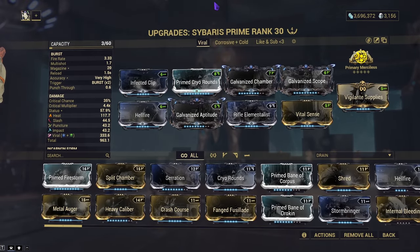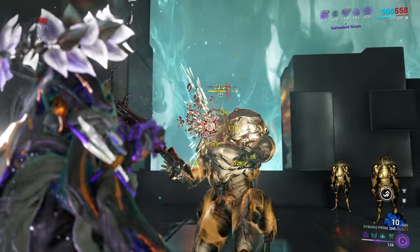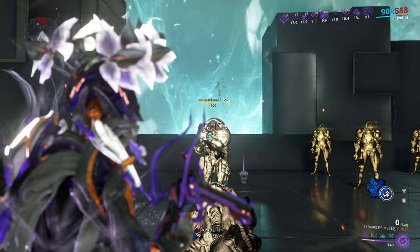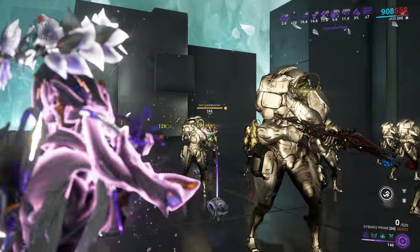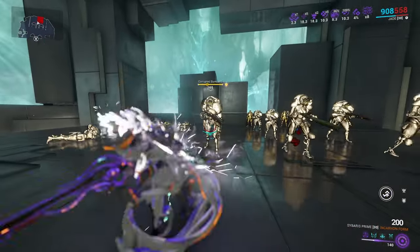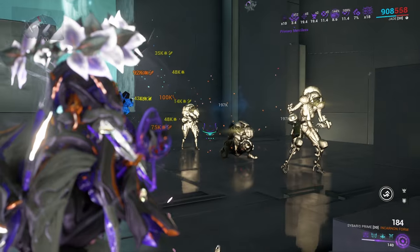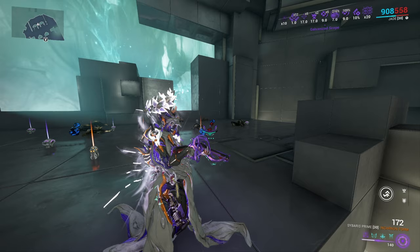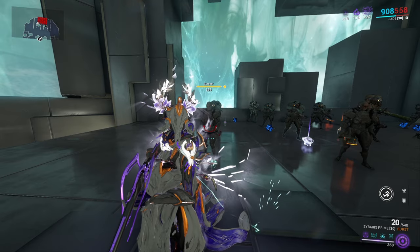Testing the Viral/Heat build — even though I'm not using Primary Merciless or Primary Deadhead, I still aim for the head out of habit. Once you get your arcane procs and galvanized mods stacked, this weapon hits quite hard. The incarnon is where it really shines — it applies Blast status effects really quickly and hits very hard, especially since it can hit AoE.